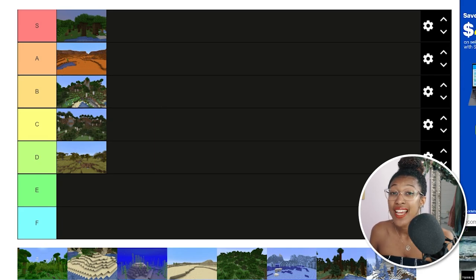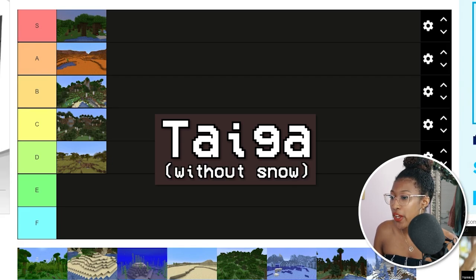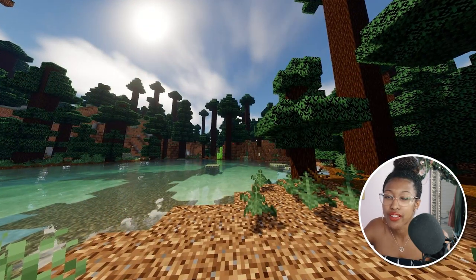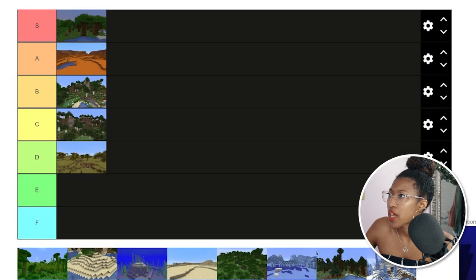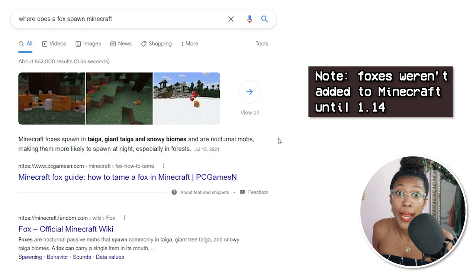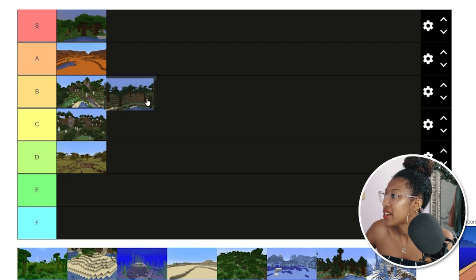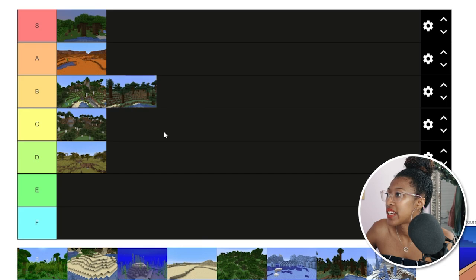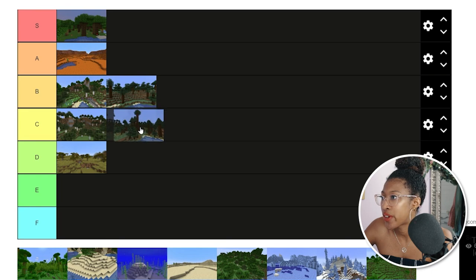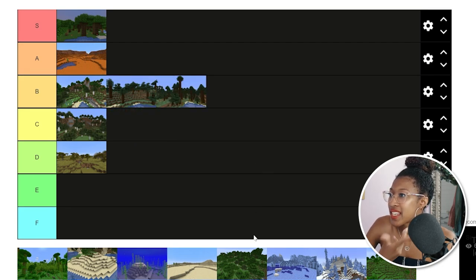Another 1.7 biome is the taiga — specifically without snow. This biome spawns spruce wood, and I think podzol also spawns here. Foxes spawn in the taiga, giant taiga, and snowy biomes — foxes are cute, so that's a perk. I'm gonna put taiga at B tier because I do use spruce wood quite often, and podzol I like to use for paths. Simultaneously we got the mega taiga in 1.7, which is just larger taiga trees — everything else is pretty much the same, so we'll put that at B as well.